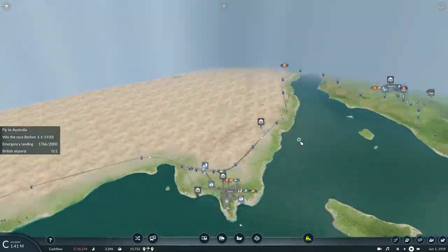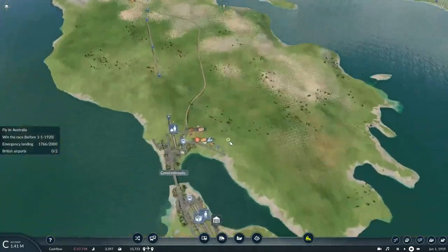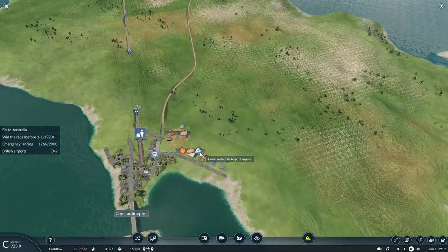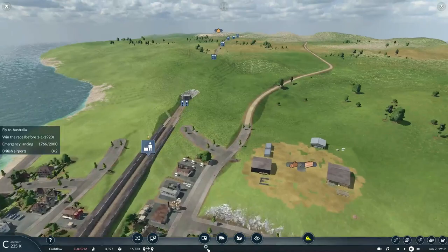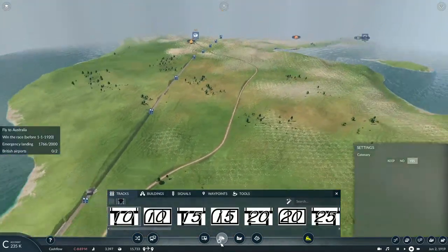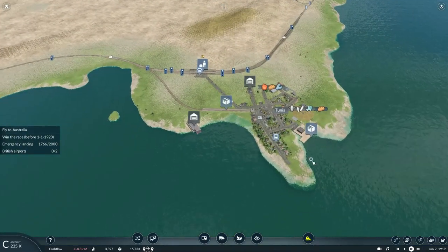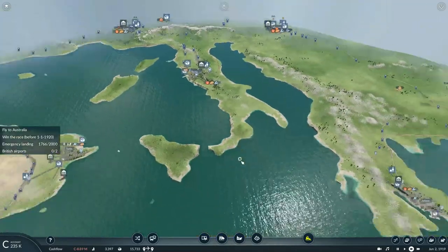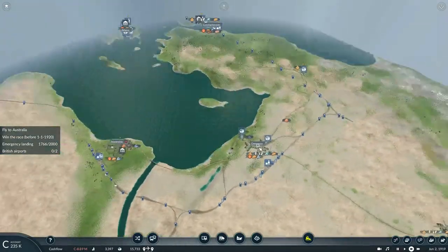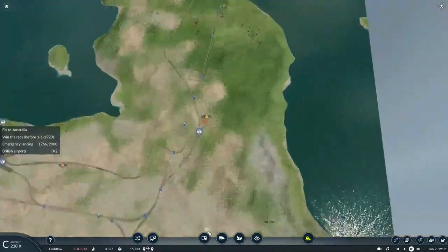In this episode we are basically going to get started on transporting supplies needed for the airport located here in Constantinople, as the airport there will require fuel, tools, and food. Thankfully we've got food being made here at the Toulouse food processing plant from this ship picking up fish in Athens. The food can also be processed here in Damascus and brought to the airport as well.